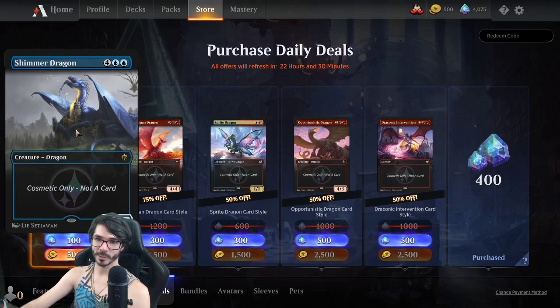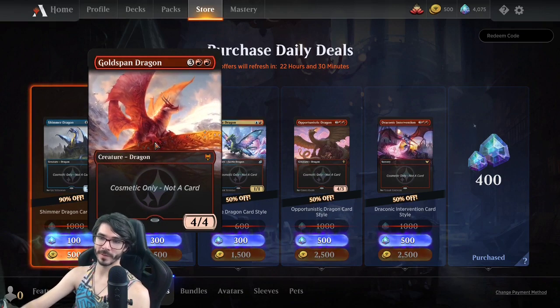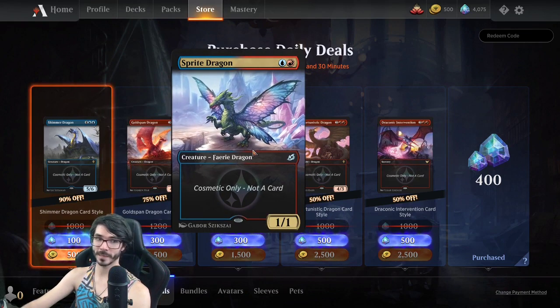We've got some dragons in here. Shimmer Dragon — meh — but Gold Span Dragon is pretty exciting. This is a highly playable card in Standard, so it's cool that we've got this. Same with Sprite Dragon, a lot of play in Historic right now. So if you're on Blue Red Phoenix, go ahead and get these.